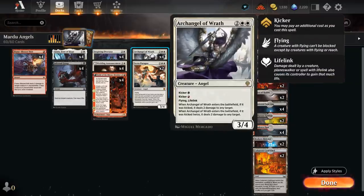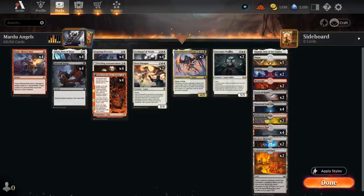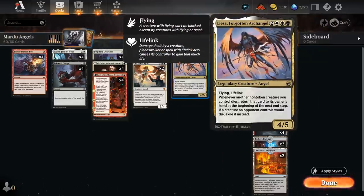Those +1/+1 counters scale very nicely with our big lifelinking angels. Drawing cards with Overseer makes us more likely to string together more angels, and the same goes with Sanctuary Warden — so Jada is great in this deck. Our final angel is Elisa, Forgotten Archangel, a five-mana 4/5 legendary angel with flying and lifelink. Whenever another non-token creature we control dies, we return that card to its owner's hand at the beginning of the next end step, and if a creature an opponent controls would die, we exile it instead.